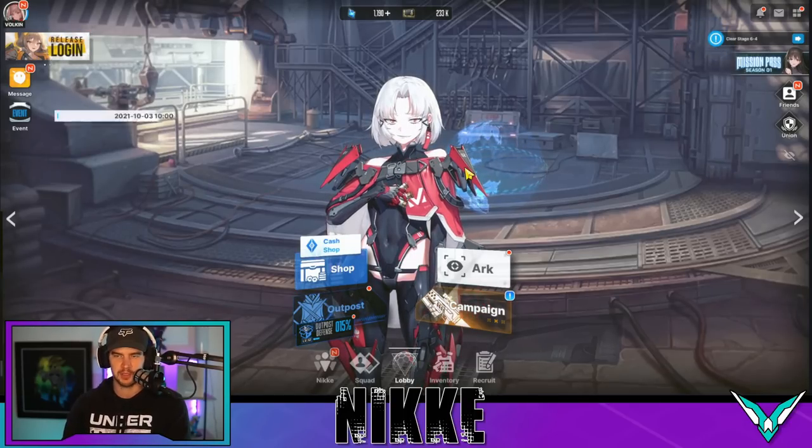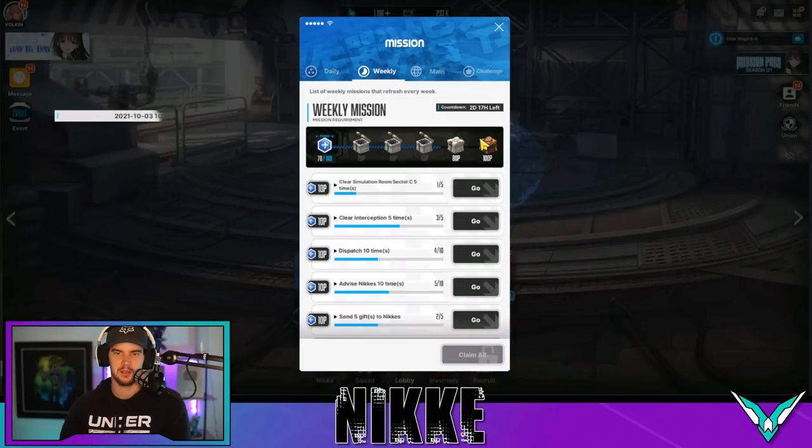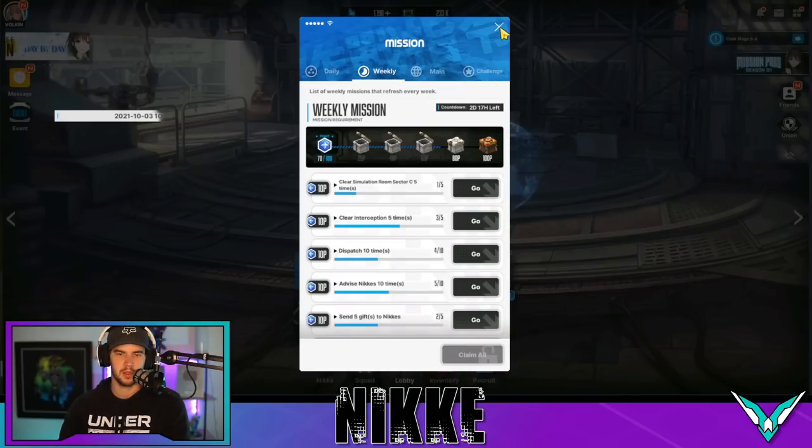The first one is obviously your missions — your dailies, your weeklies, your main and your challenge. All those will have gems. Dailies are at 100, weeklies are going to be at 100 as well, and then you will get more in the main and challenge sections.